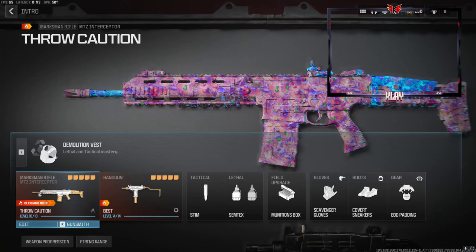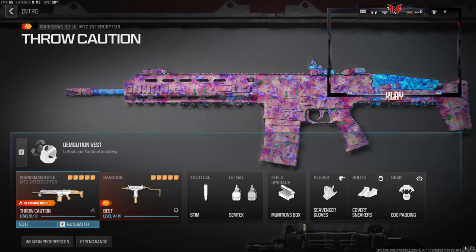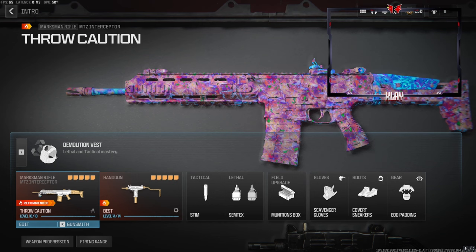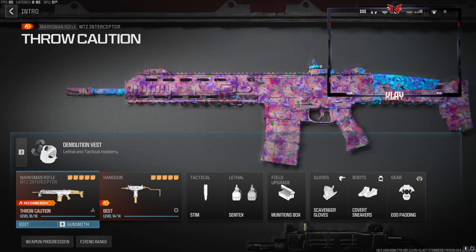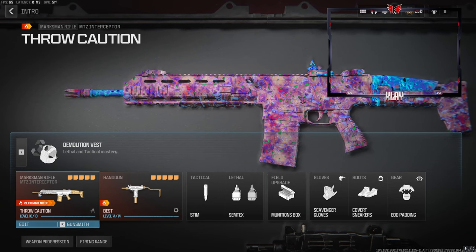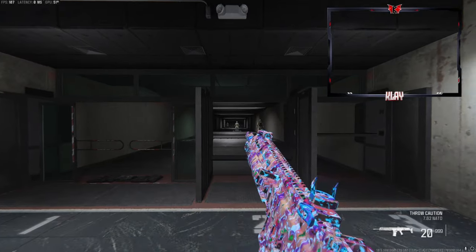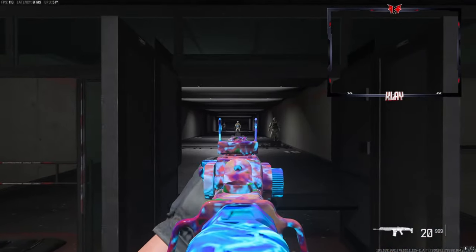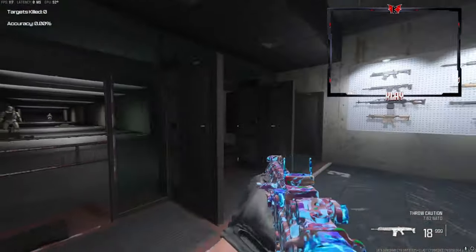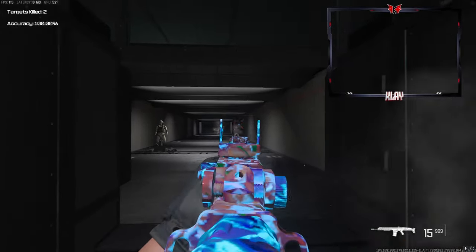What's going on guys, my name is Clay and today we're going to be checking out the MTZ Interceptor in Modern Warfare 3. If you're interested in my channel make sure to hit the subscribe button and also like the video. Let's try to get this video to 55 likes. I don't really have too much to say about this gun — I actually didn't think I would have had a crazy gameplay like I did. I ended up dropping an MGB. I really like using this gun; it's basically a two-shot on almost anything in this game.